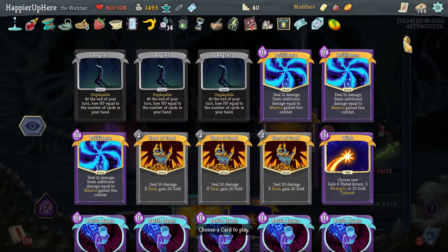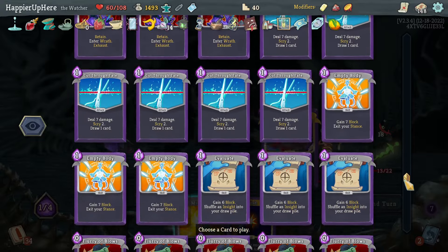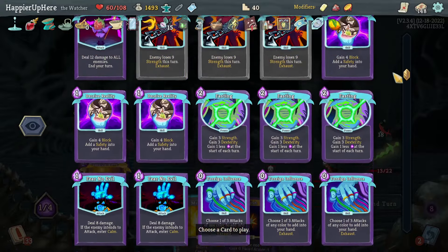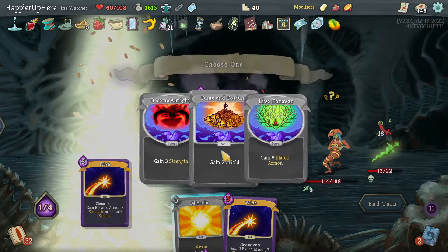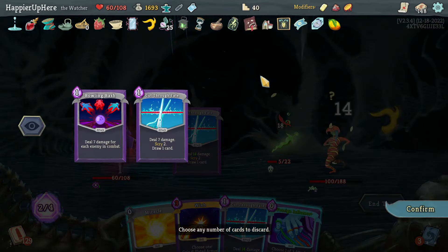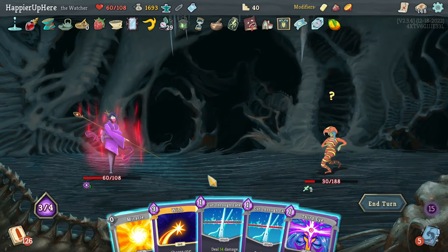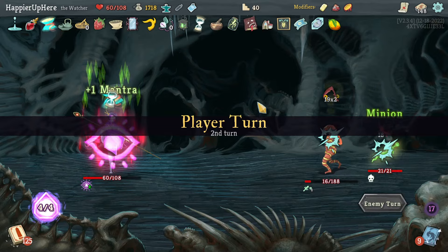Cut Through Fate, then something that double-plays like the Wallop - oh, I don't really need the block. Better to keep the Wallop in hand. Let's do Hand of Greed instead - I'll still get 200 gold. Another Cut Through Fate. Hand of Greed is played twice - good. This gives me a Streamline which does more damage. I could do another Wish - let's wish for gold here, then Cut Through Fate. I feel confident I can deal 16 damage next turn. Might have played 32 cards there.